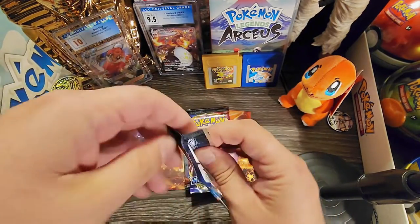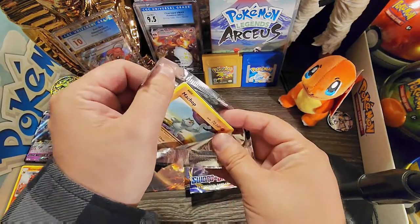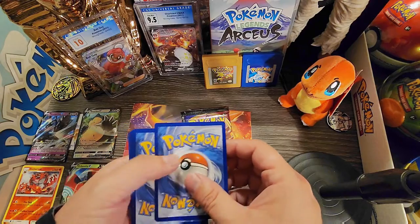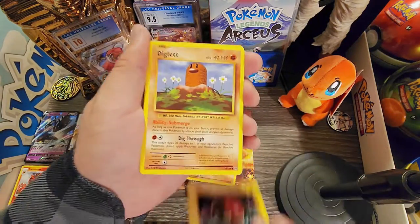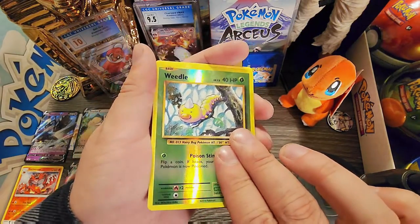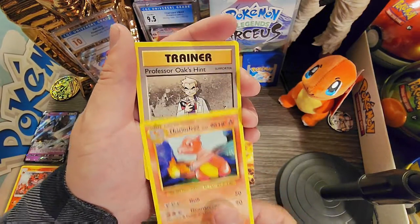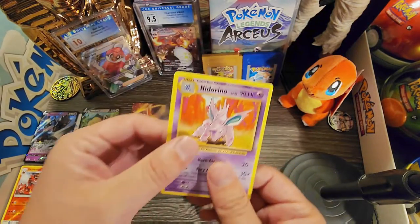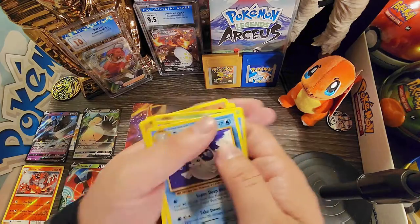Honestly guys I just want to start with the XY Evolutions - look at that art, they even got the Charizard! Let's see what we get. Green code card. Machop, Boltorb, Diglett, Caterpie, Poliwag, reverse hollow Weedle, Dewgong, Charmeleon - that's cool! And a trainer card: Professor Oak's Hint. And a Ninetales. Okay not bad - Ninetales was our reverse hollow and our rare was Dewgong, non-hollow rare.